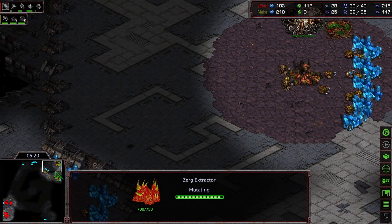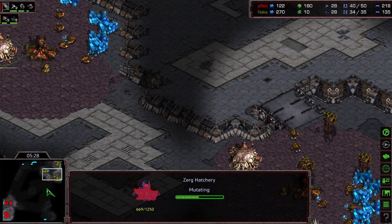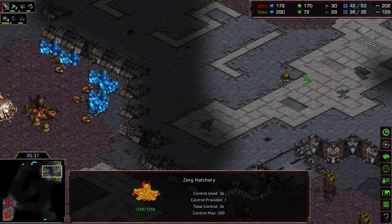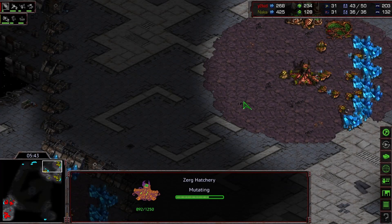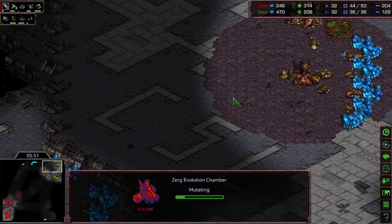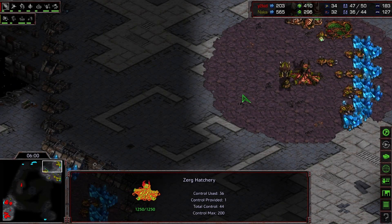Good work denying any scouting getting in. So we are still on three hatches here, no lairs or anything. I say three as if hatcheries four and five aren't coming up. Do you smell that? I smell me some hydras. It feels like five hatch hydra — I'll be kind of disappointed if it isn't at this point. There's the evo chamber. Come on, give it to me baby.